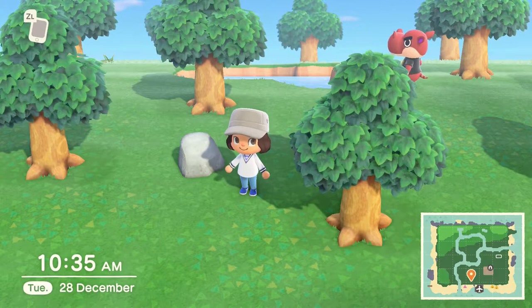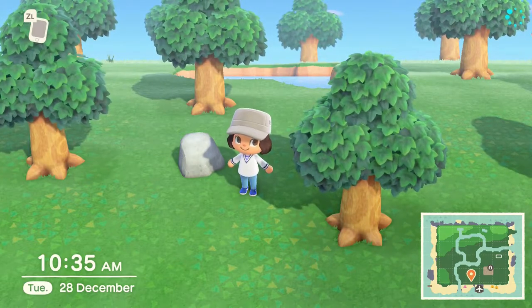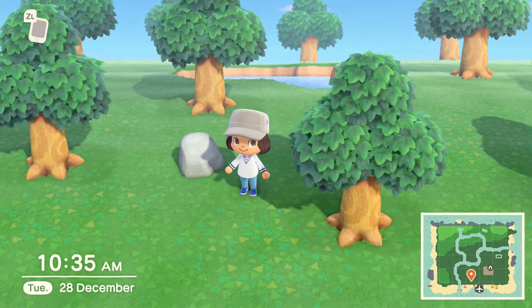To get the materials out of the rock you need to hit it with either an axe or a shovel. We don't have a shovel yet — we won't get that until tomorrow — so all I have at the moment is a flimsy axe. Personally I prefer the shovel; it is a lot quicker and you can get more items out of each rock.